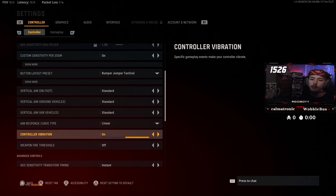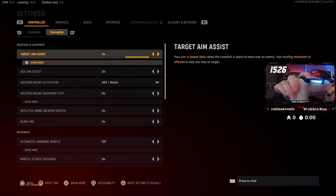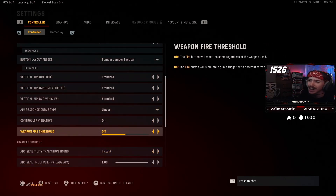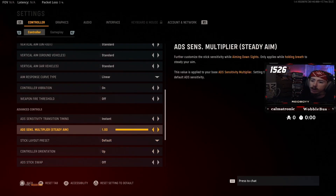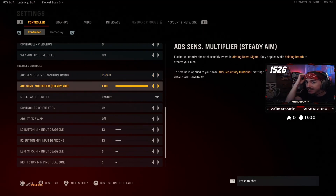I play with controller vibration on — almost nobody does, but that's just me. Most people turn this off. Weapon fire threshold — I see no reason for this to be on since I have a fancy controller where the trigger gets clicked in without having to press too much. If you want a different feel you could turn it on, but I don't really see a reason. ADS sensitivity transition timing — I think instant is the best; it's what the default was set to. ADS sensitivity multiplier while steady aim, which means holding breath — I'm just going to leave this at 1 so it doesn't combo weirdly with the other sensitivity multipliers.